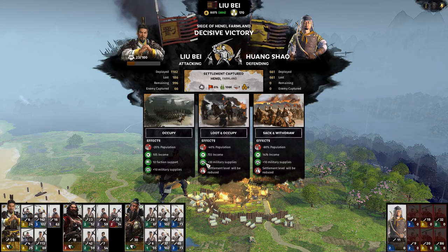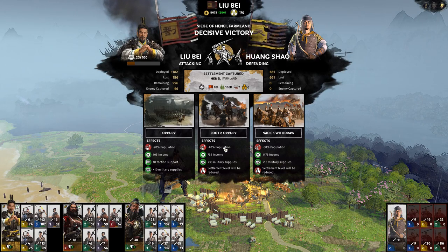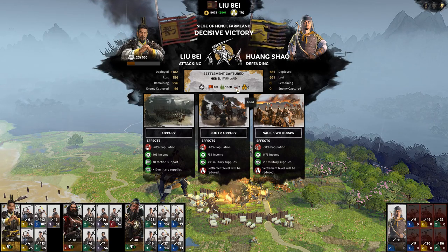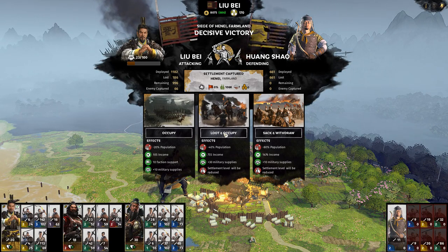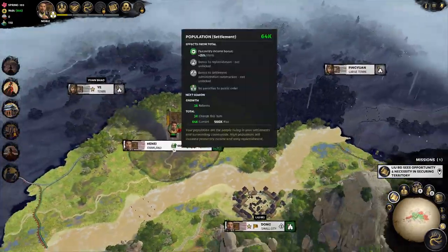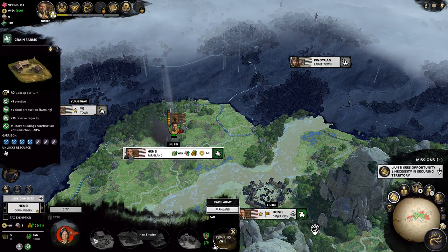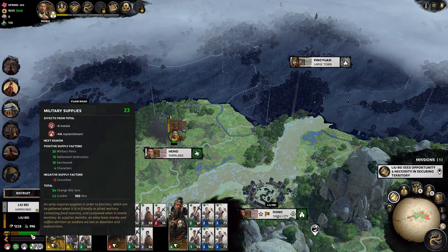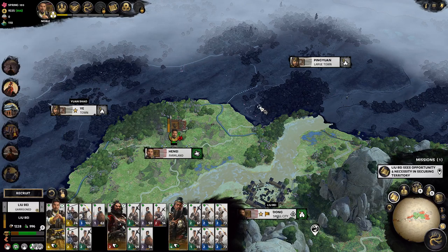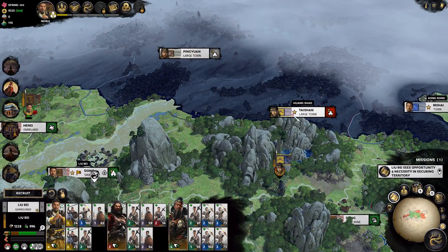Now I understand the importance of military supplies. Population's gonna go down but I just need to get supply, and we'll start focusing on the farmland — maybe this will help. Repair that — repairing in one turn, no big deal. Now we have massive amounts of military supplies so we're gonna be good for a while, especially because we're gonna have to march out of our territory.